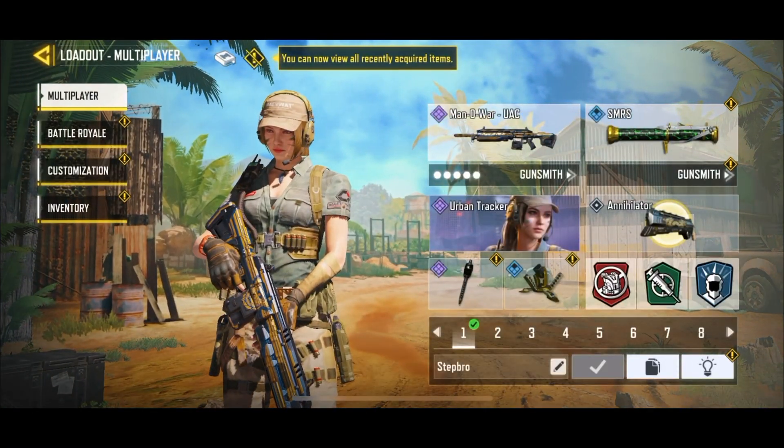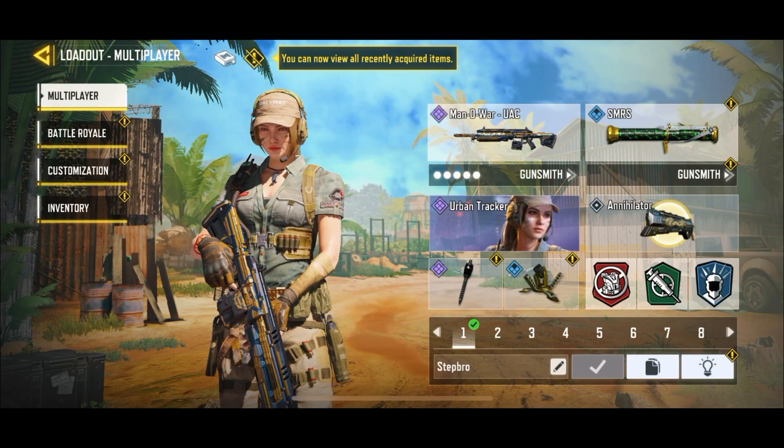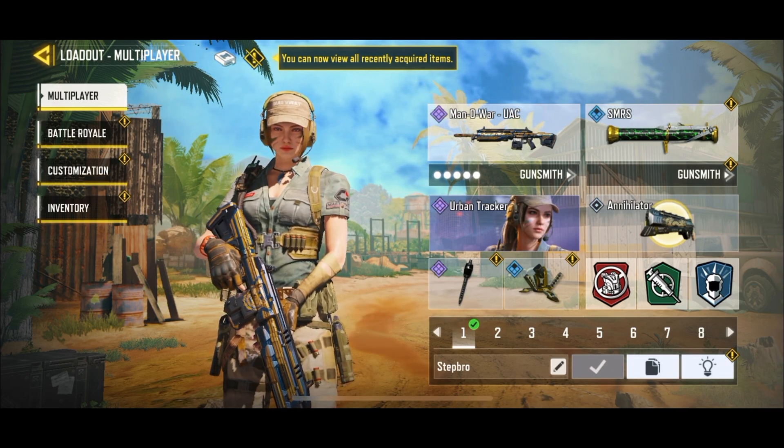For the rest of the loadout, we've got SMRS speed — you can use anything you want: annihilator, trophy system, thermite, lightweight, quick fix, and high alert.